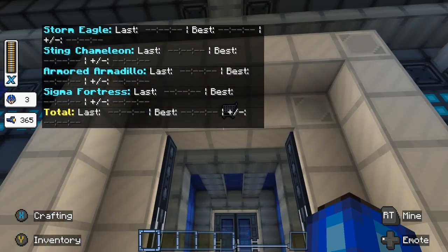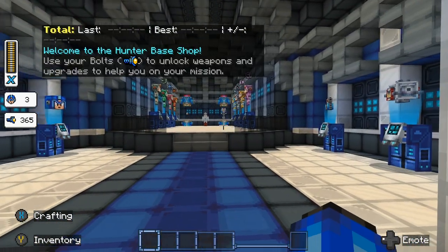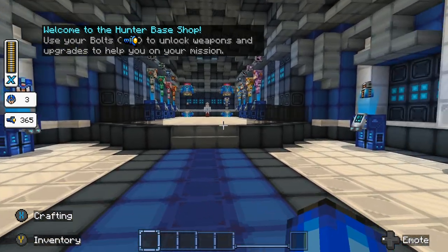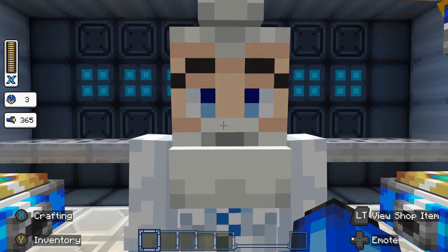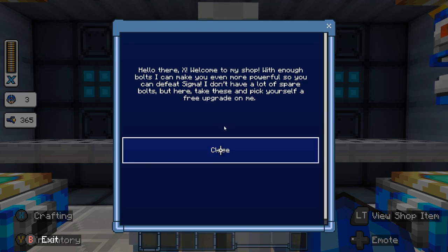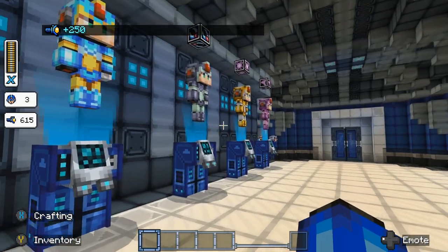Oh that's a shopping cart - this is where we can use Dr. Light's preserved body. What is up with that? What are you doing here? You can shop items. Get back in your capsule, Dr. Light! This is scary. So this is like armor, these are weapons.